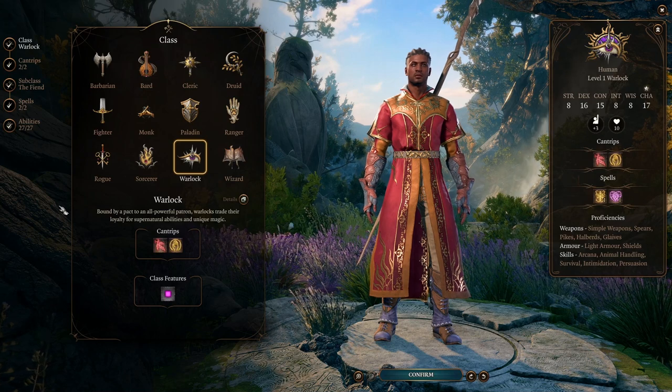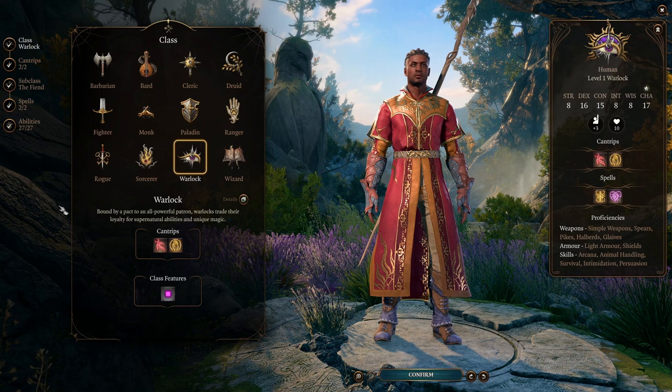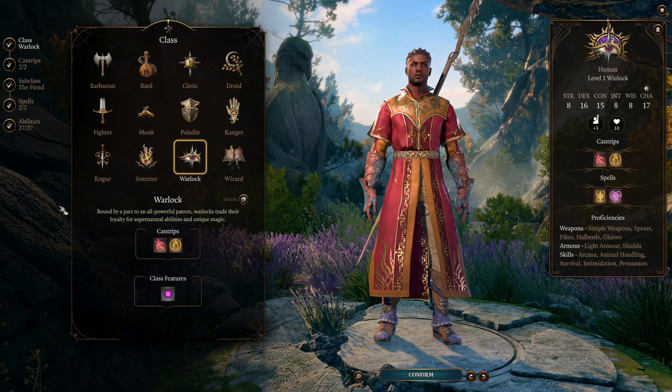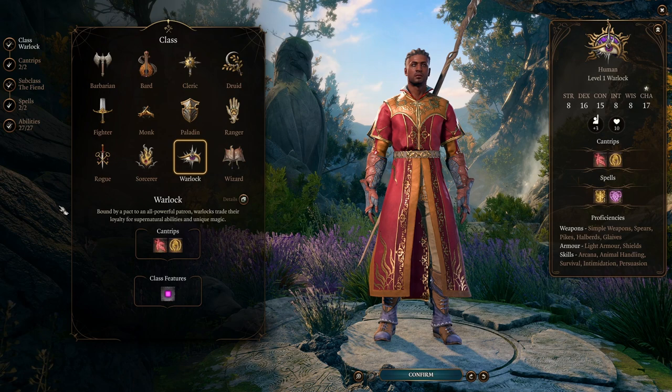Welcome back everyone. Today we're talking about warlock builds for Baldur's Gate 3. We're going to cover what makes the warlock such a powerful spellcaster — it has exciting gameplay, deals tons of damage, and can survive all at the same time. For this build guide we're going to cover the class up to level 4, and staying as a pure class is very beneficial at this point to unlock your first feat.